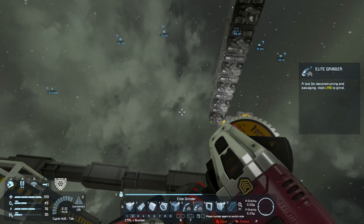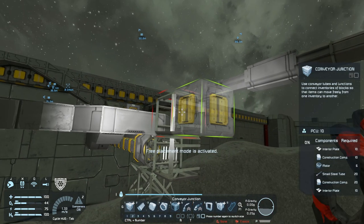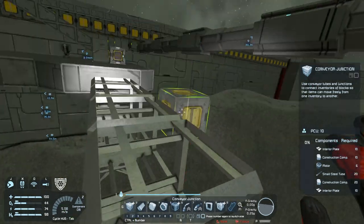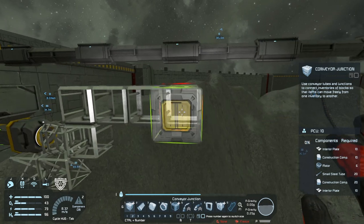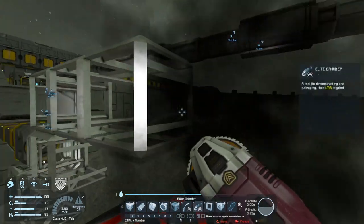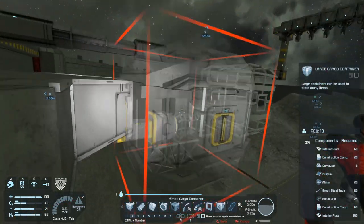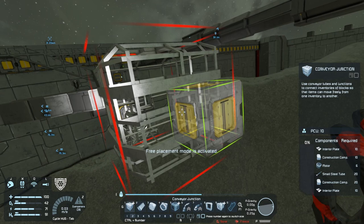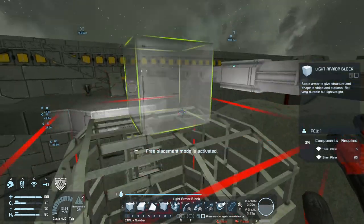We've got plenty of room to place things. If we place some conveyor junctions here, this allows us some additional room for ice processors and oxygen tanks, because we're going to likely need that, and also a medical facility as a respawn point. Then we're going to want to place our large cargo container at the back — that allows us to have a sizable amount of thrusters. And then forward from that, we're going to want some armoring first.